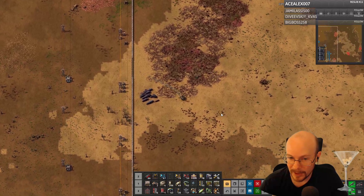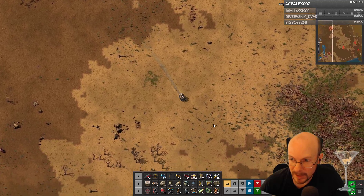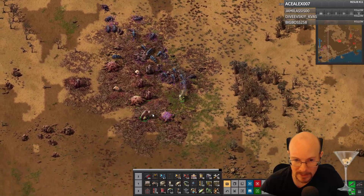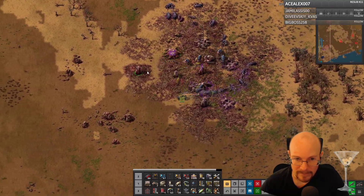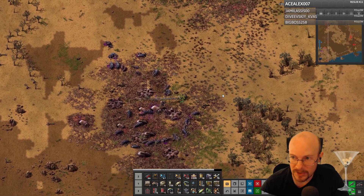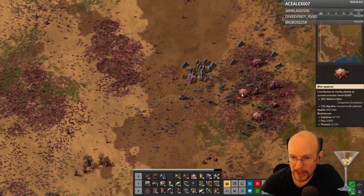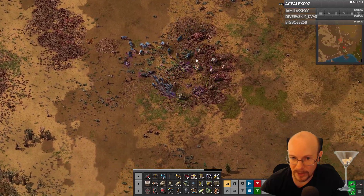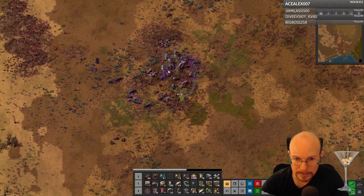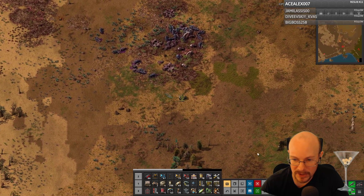I feel like next time I play Factorio I don't want to play on Peaceful because it's fun to play with the exploding things. But the bugs get so goddamn frustrating to deal with. I think I need to change settings next time just to make them never spread. I think it's the spreading back into places I've already cleared that just frustrates the hell out of me — having to re-clear them out is really repetitive and annoying.